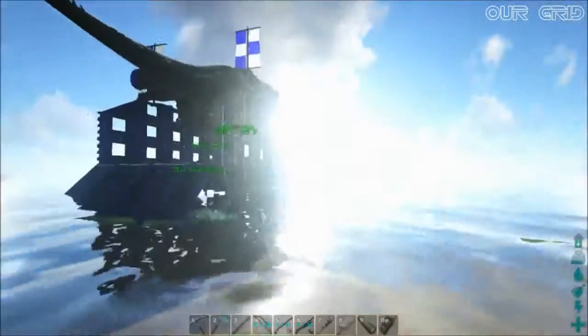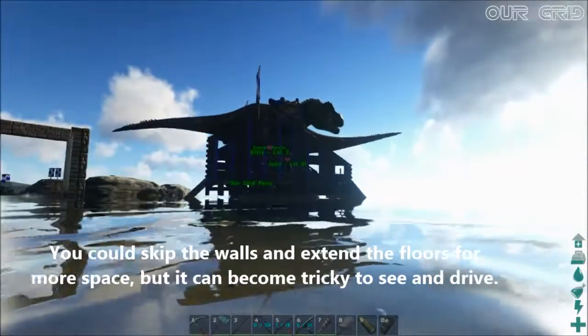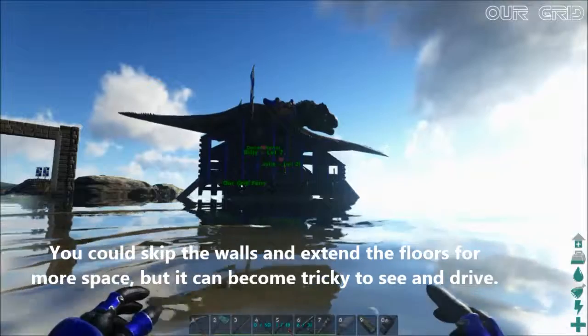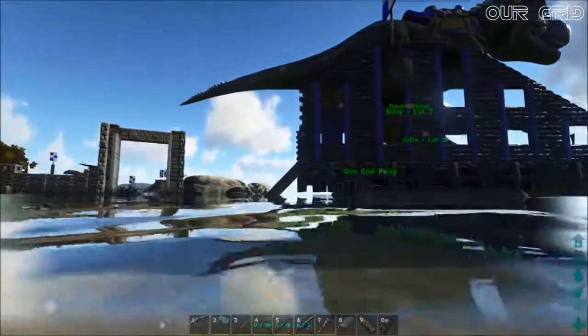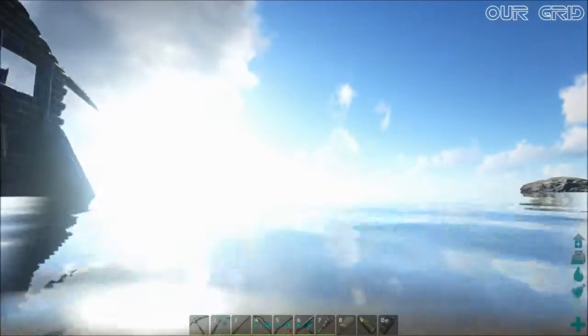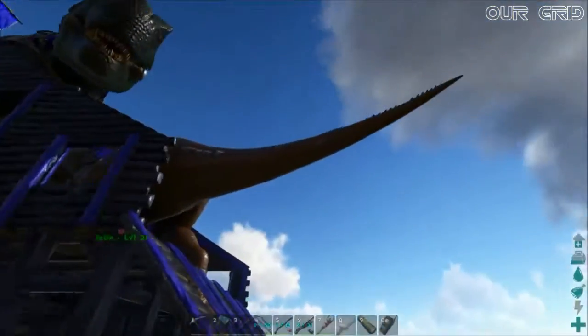We got a couple of Rexes onto one raft. I don't even think we're at the maximum placement limit, but we've got to be pretty close. Obviously they don't turn around so well, so we went with a ramp at the front and there's a ramp at the back as well, so you can load one from either direction.